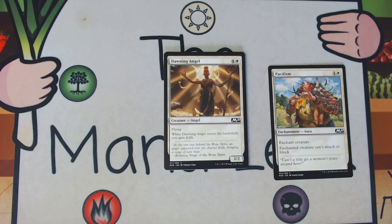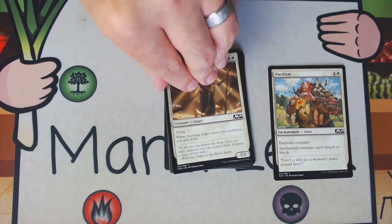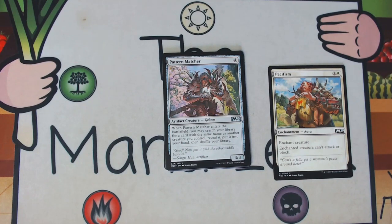Dawning Angel is up next — four and a white for a creature angel, a 3/2 flyer. When Dawning Angel enters the battlefield you gain four life. This is another pretty solid white card if you do get into the white deck. It obviously shines in the blue-white flyers deck — if your Eagles are making this a 4/3 or it's cheaper from Warden of Evos Isle. It's not really a first pick even in the real world or MTGO, but it's a fine card.